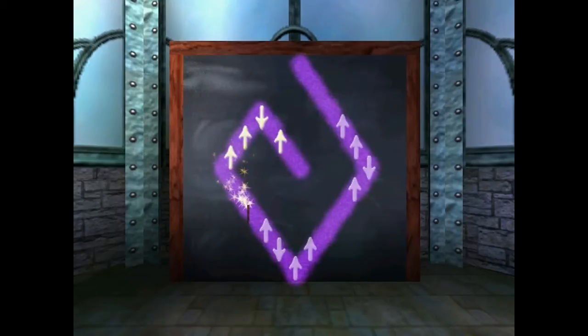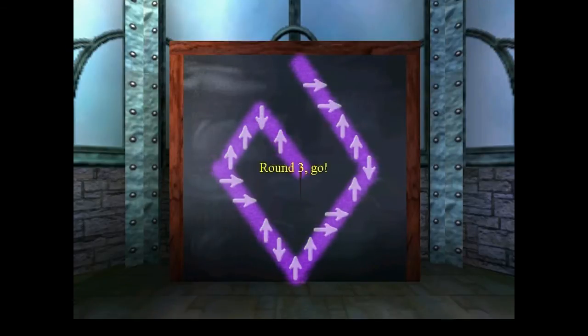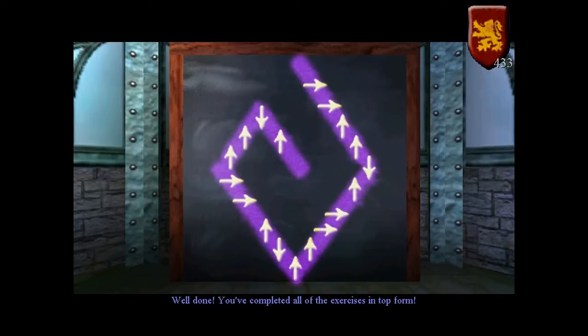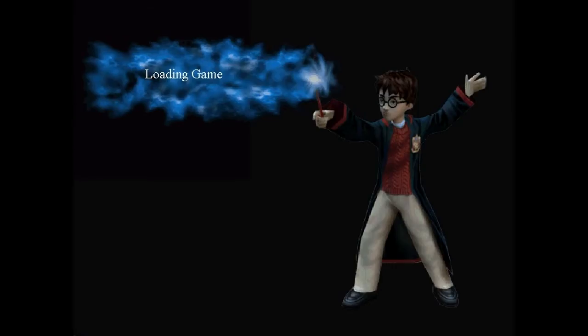Hermione was always thought of as the brightest student in the year, and here Harry is getting all the house points instead. Ten points to Gryffindor for round two. I'm definitely thinking too deep into this. The arrows are quite bunched together in round three. I wonder why Sprout is making all these puns - she never did in the movies or any of the other games. It was just introduced in this one and never in the others. Bit random, but whatever.